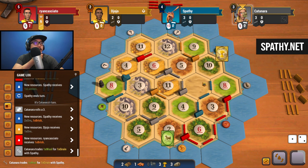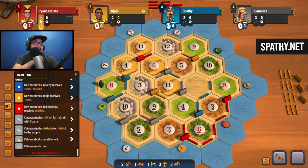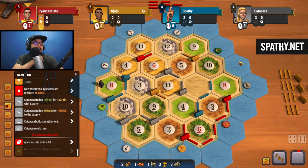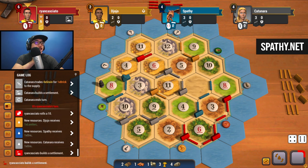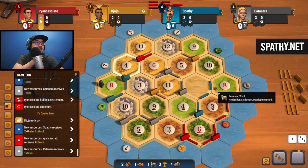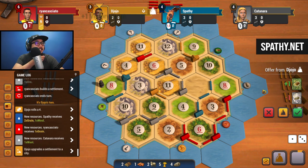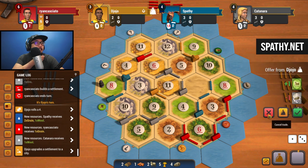Sheep - we'll give you the wheat you're looking for. Now we can do everything we want - we could build a settlement and a city next turn. We'll see which is more important. I would say a city would be more important. Four - we get wheat, wheat, and sheep for four. With 14 cards this could be a huge turn for us.